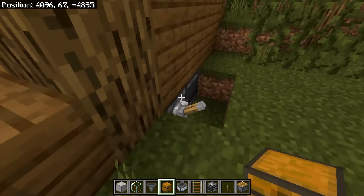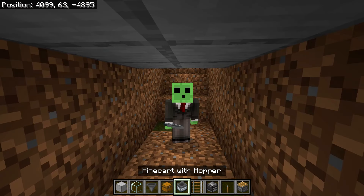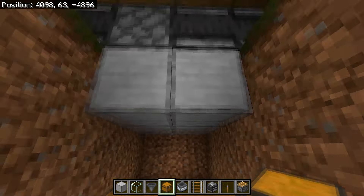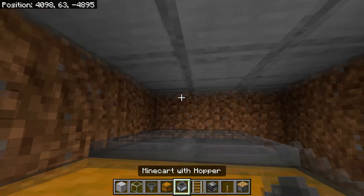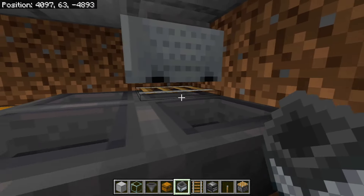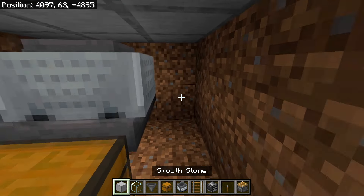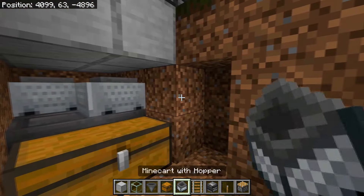Head underneath to build the collecting system. We'll use hoppers and chests, though I recommend an automatic item sorter since witches drop lots of potions. Place a double chest, break into the side, and run hoppers into the chest. Place at least one hopper minecart on top of a hopper using a rail — place the rail, add the hopper minecart, then remove the rail. Two hopper minecarts is enough to collect all the items.